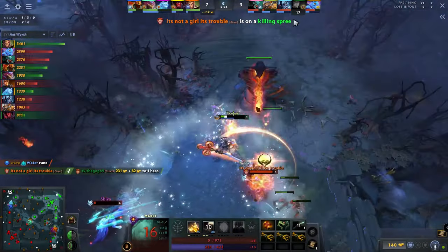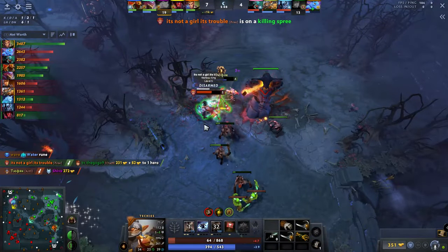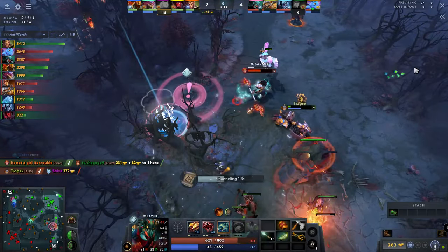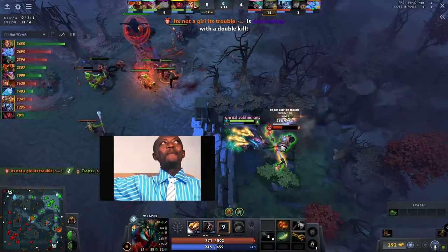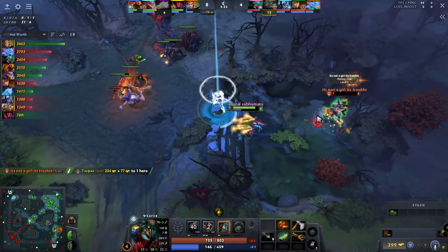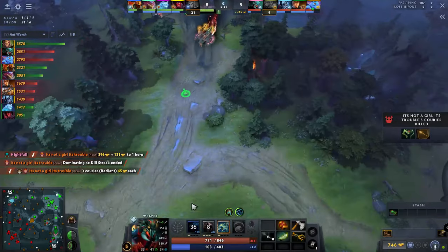Five minutes in, Nightfall shows a huge carry difference as he is the one making aggressive teleports instead of farming creeps under his tower. And don't forget to use the outpost trick.